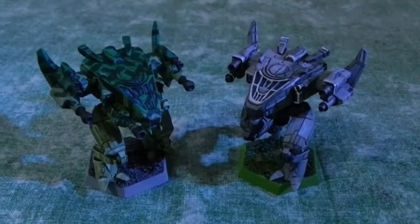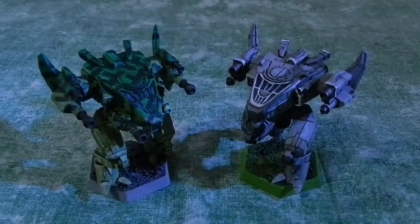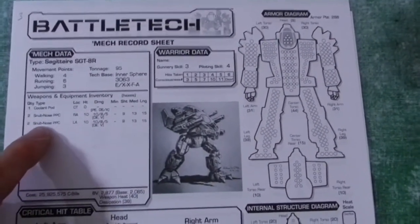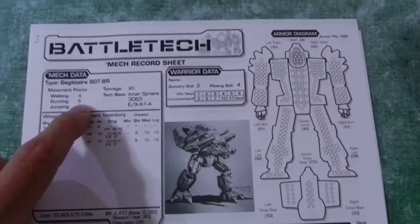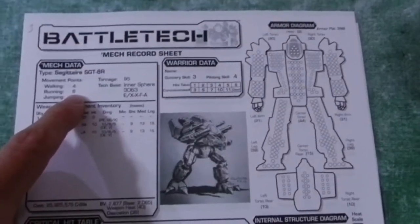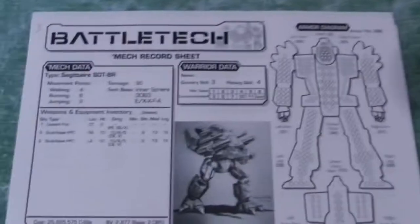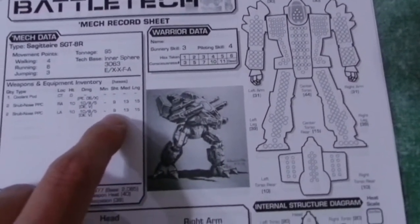I had a bunch of sheets I was looking over to determine the best actual layout for the Sagittaire, because the worst thing about Solaris Skunk Works is you can fiddle with it endlessly. Here I have Battletech sheets printed off with various different Sagittaire configurations for me to mull over. They're all based on the same concept: snub-nosed PPCs, coolant pods, and the Pufferfish loadout. I've also gone through and the 3/5 speed has gone away — these routinely run 4/6 speed, which is a nice speed for an assault mech. They only cap to 3 jump jets in a lot of these versions.